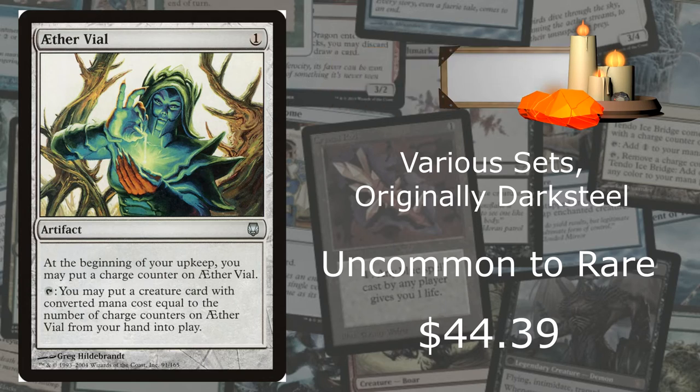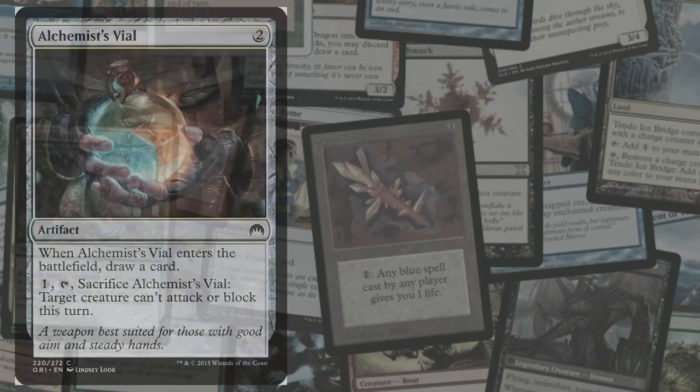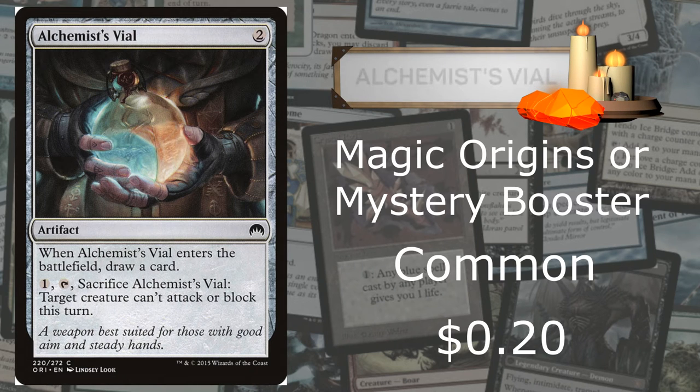Moving on to Alchemist Vile — there's really nothing special about this Vile card. It's from Magic Origins, which can sometimes be found in the Mystery Booster. It's a common going for $0.20, which is actually better than an average common. When it comes into play, draw a card, and then pay one to make target creature unable to attack or block this turn. Nothing special about this card, though it has a really cool picture.